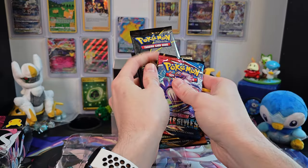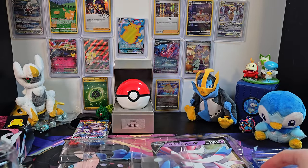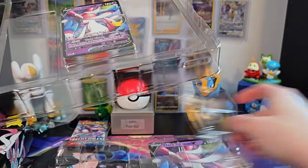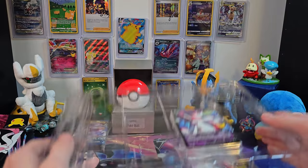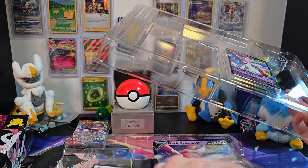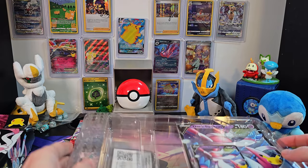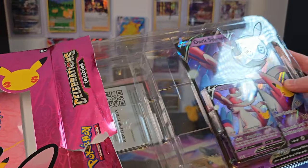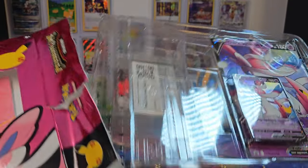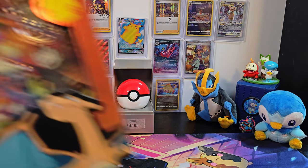We'll take all of this and set it aside on the left, and then clear out some space for Charizard's turn. Looks like we also have a code card hidden in there, which is really nice. So we can take these cards into the pretty currently broken PTCG Live. We'll set everything aside and get to Charizard.